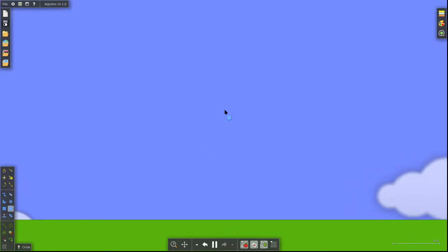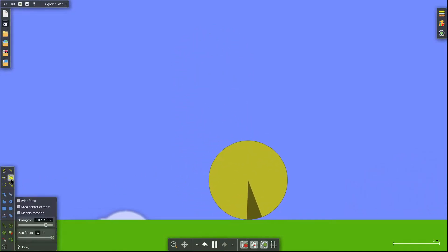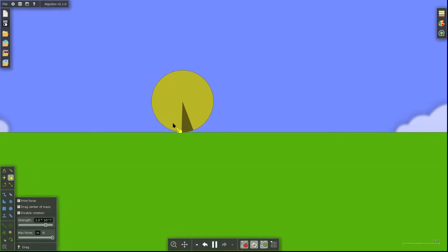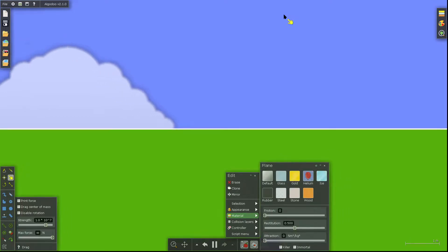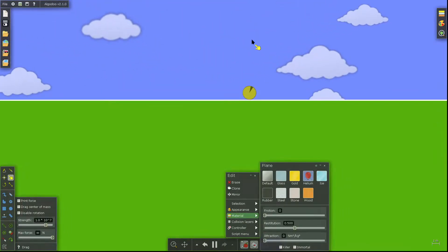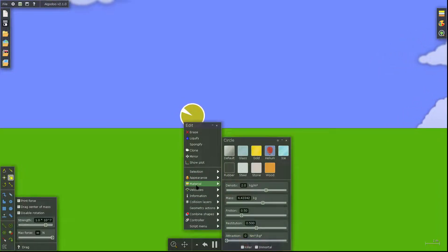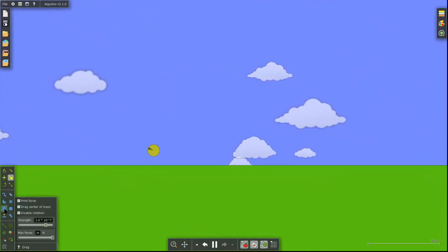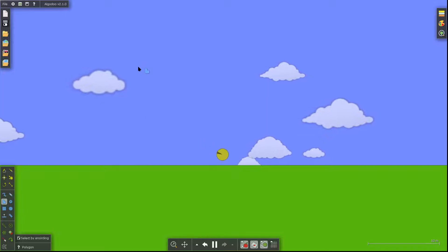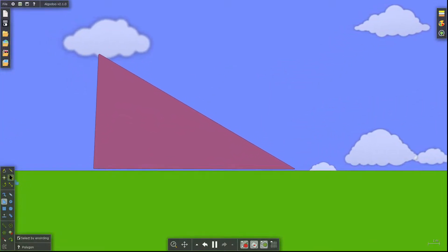This world looks normal, but this is moving — it's sliding. That's because the ground has no friction and this circle has friction. It's always sliding.